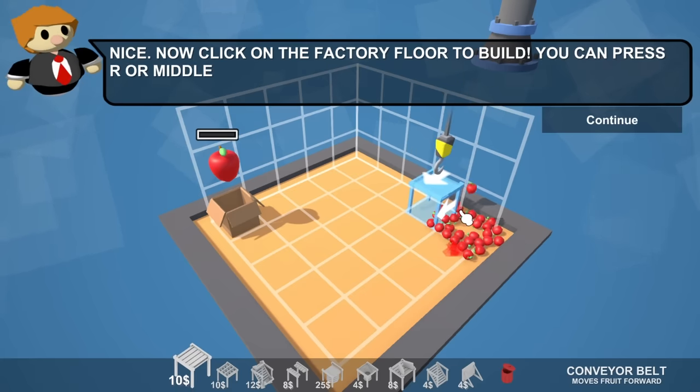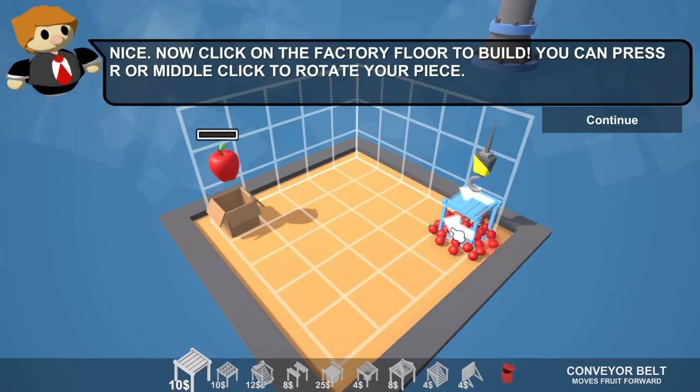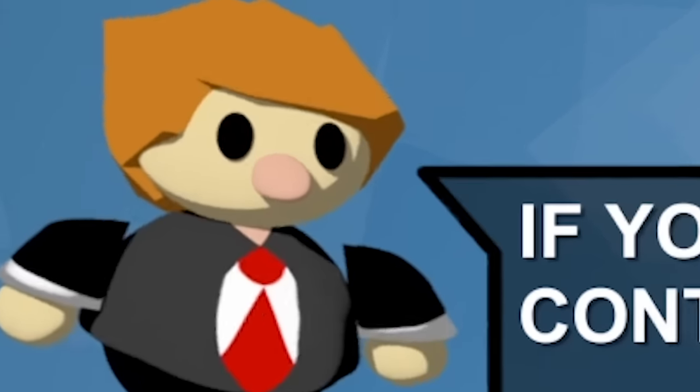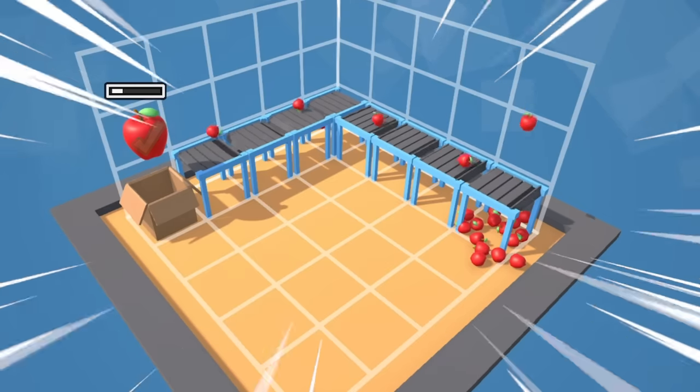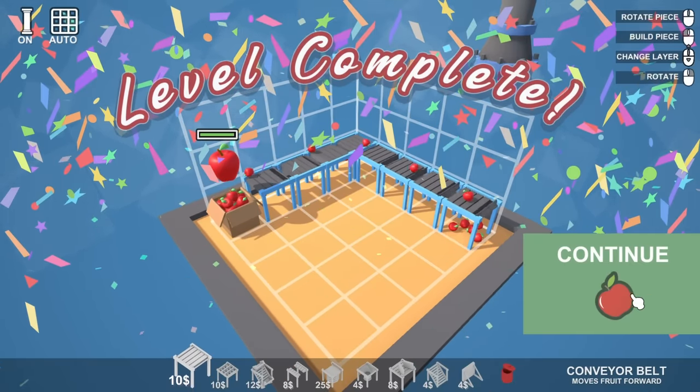We can start with a conveyor belt - you can raise them up and down, that's cool. We can rotate with middle click. I reckon let's go from there, over that way, and then over to that way. All right, we are now sorting apples and that bar is full - whoa, loads of confetti!